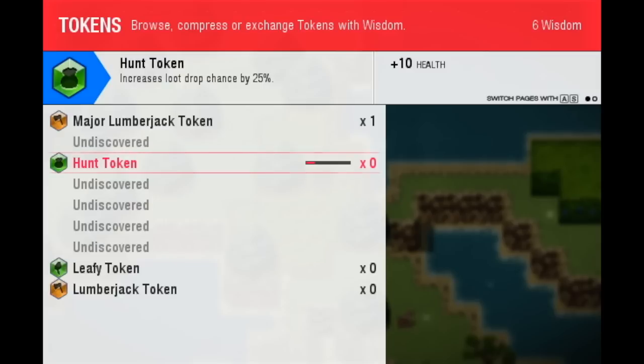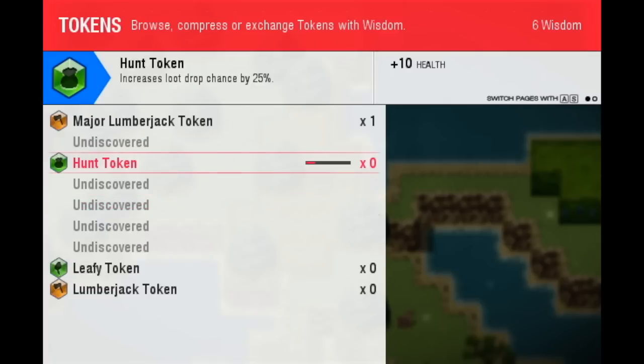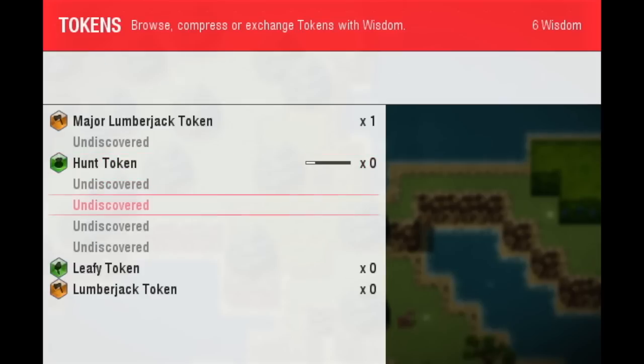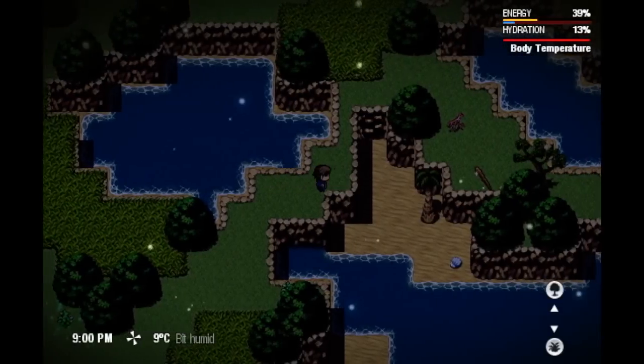This is usually how you get tokens — by just doing certain activities over and over, which isn't really grinding because you end up doing them anyway. Like chopping down a tree: you still need to do it, so you will. Rats give you hunt tokens; small rats and regular rats give you hunt tokens, but other creatures give you different tokens or save progress. Once you unlock a token, you can spend wisdom right away to create one rather than waiting for it to fill up, although you probably won't usually have wisdom to spend anyway.